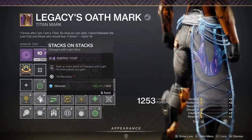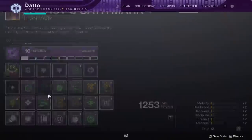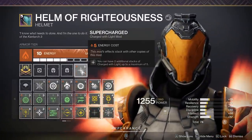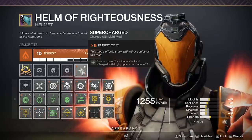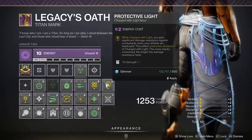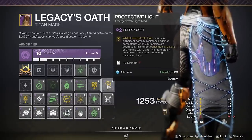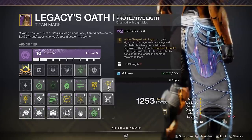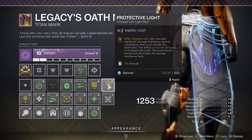You could opt for Charged Up and or Supercharged as well to hold more stacks, but I've found that whenever I'm in danger and get shielded from the Void — which is the Protective Light buff name — the amount of time I'm given with the buff with only 2 stacks is enough time to escape whatever bad situation I'm in. You don't really need more than 10 seconds most of the time.